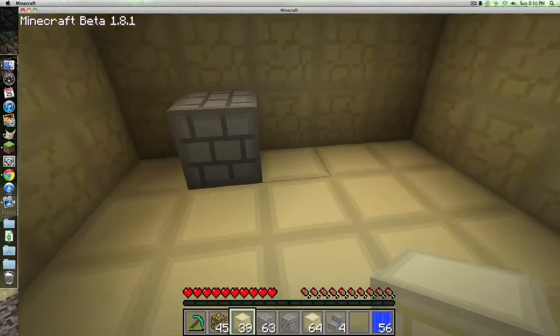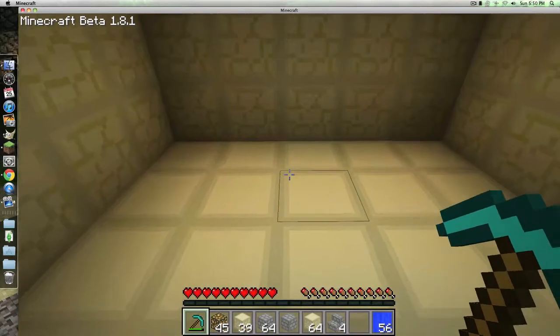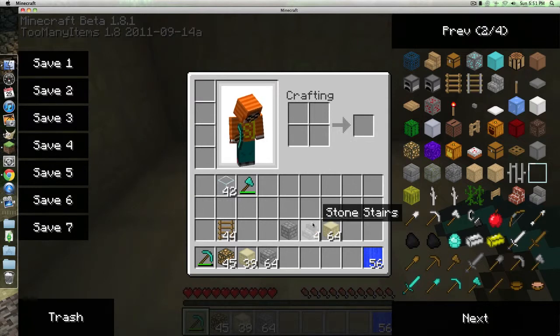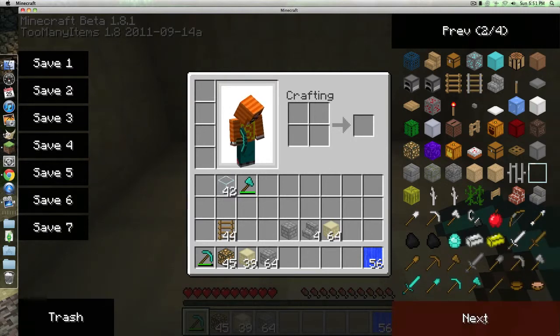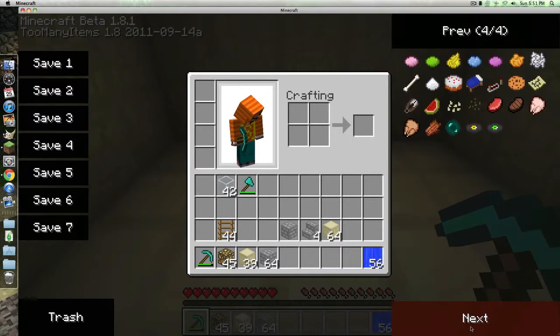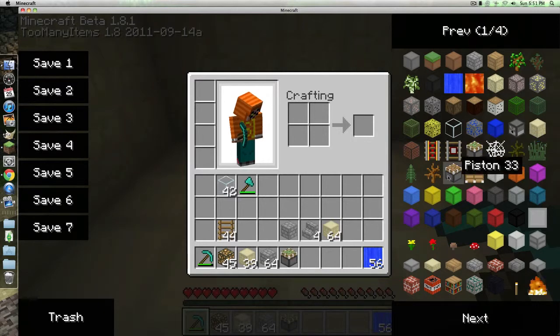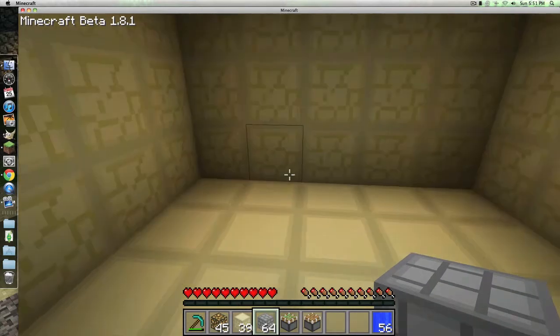So today I'm going to show you guys a tutorial on how to build a toilet in Minecraft. What you're going to need is cobblestone, or regular stone, or wood, cobblestone stairs, or any other type of stairs, either a sticky piston or a piston. It'll probably be easier to use a piston, but I'm going to use both.